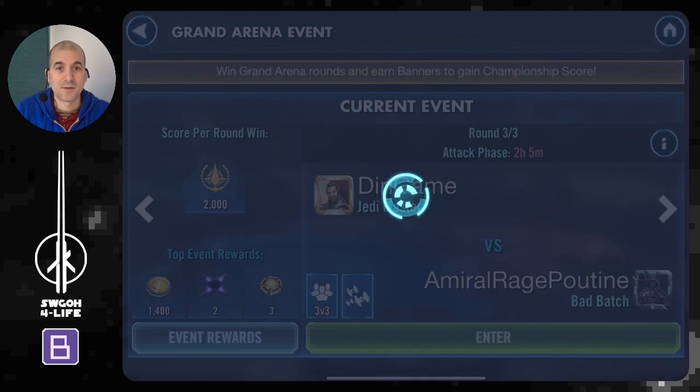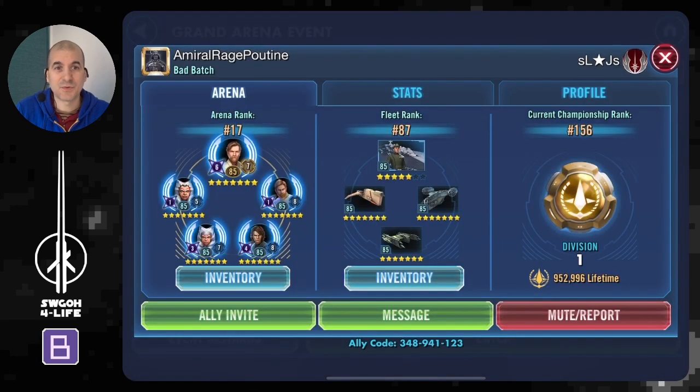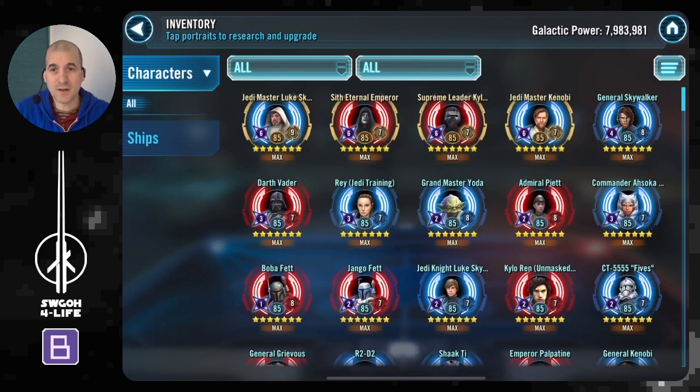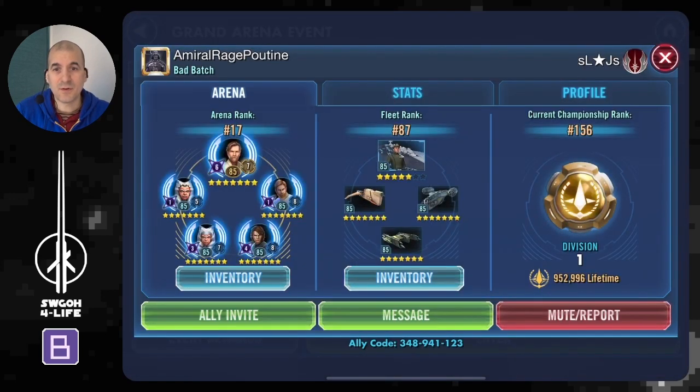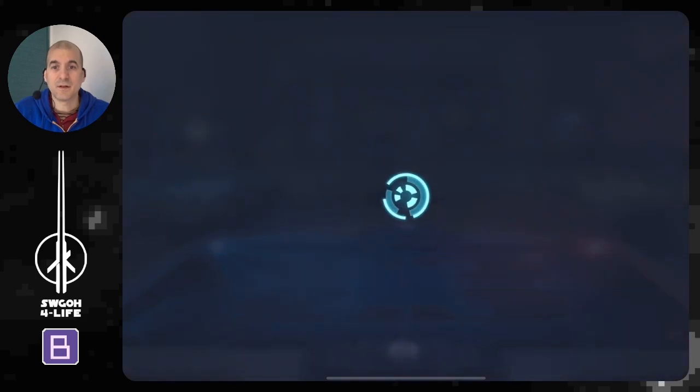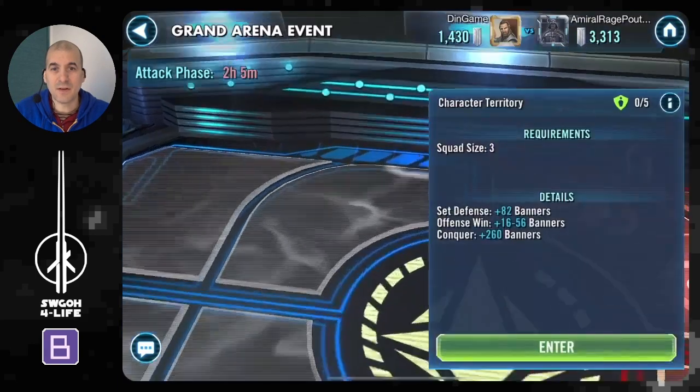My opponent for today is Emerald Rage Putin, part of the SL Star JS guild. GP-wise he's got a slight advantage over me, but very minor. He does not have Rey whereas I do, so the galactic legend advantage goes to me — a free galactic legend advantage is really big. He has a five-star Executor; I have six stars — not much difference there. Hopefully having an extra galactic legend will be helpful when clearing his defense.